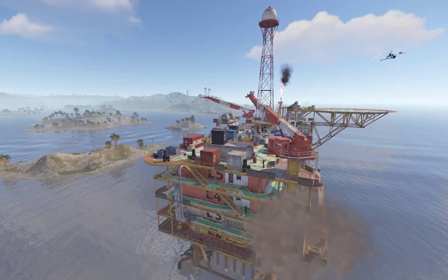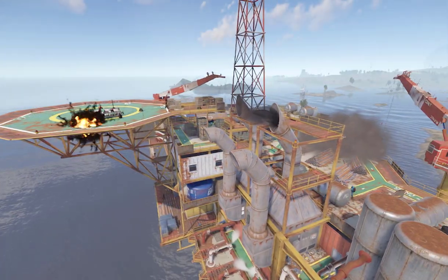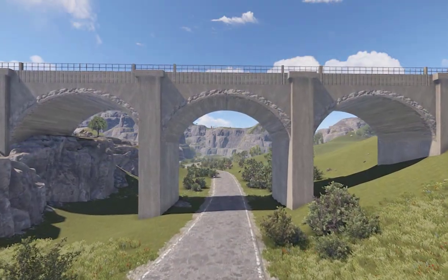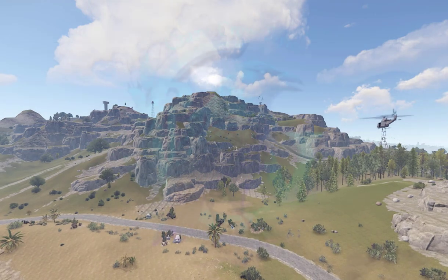For more fun, head to the oil platforms located to the north and south. With a size of 4000, Volcano Island offers tons of space for small and large groups. Let's go!